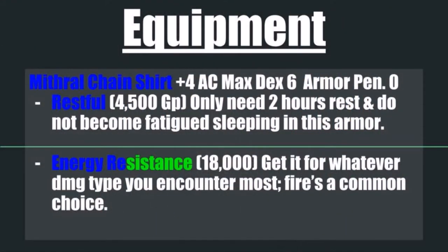After the Haramaki, the next thing I would recommend if you can't get one is a Mithril Chain Shirt. This provides a +4 armor class bonus with a max dex of 6 and an armor penalty of 0.